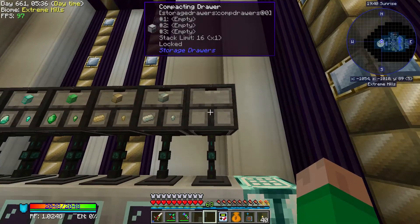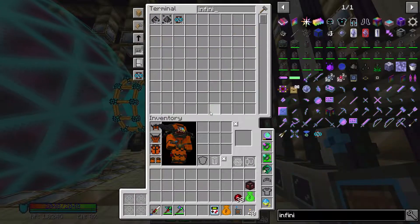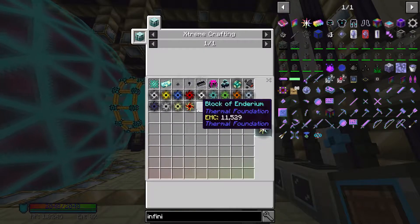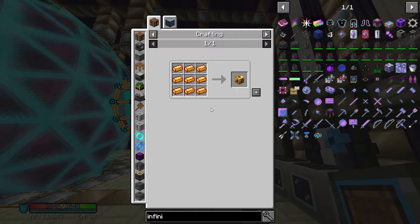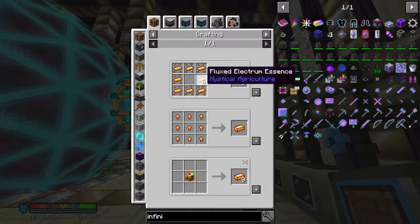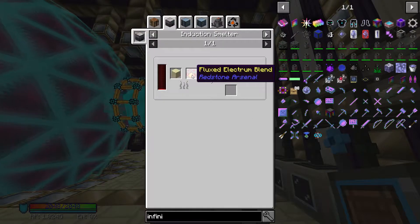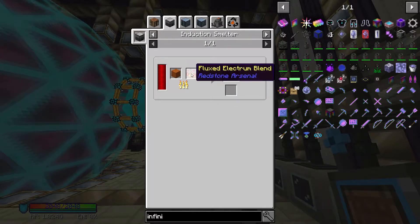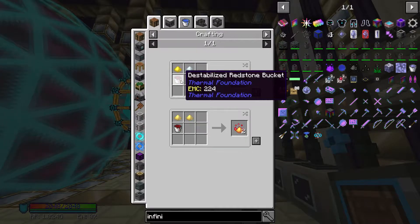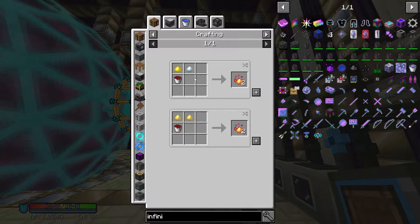Gold production is kind of slow because the chickens only produce nuggets instead of bars, so our gold singularity isn't kicking off yet. Quartz is picking up because we're getting a lot from the void ore miners. The last slot is empty because the singularity we need for infinity ingots — the flux singularity — uses fluxed electrum blocks and electrum blocks, which we don't produce yet.